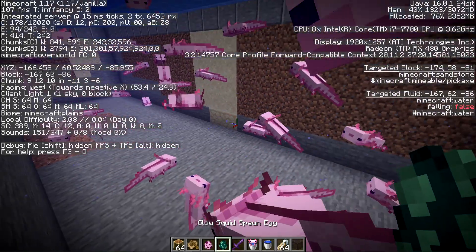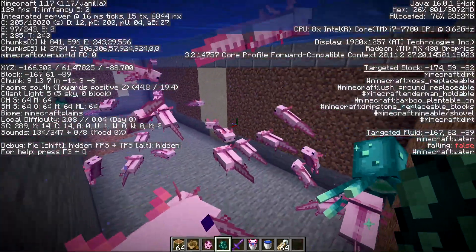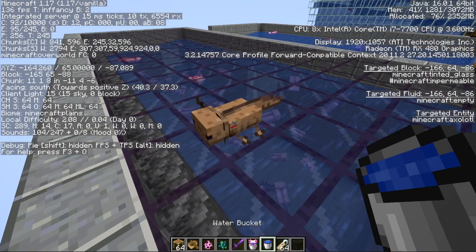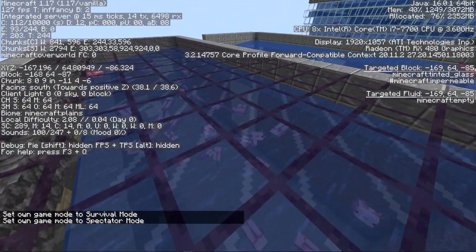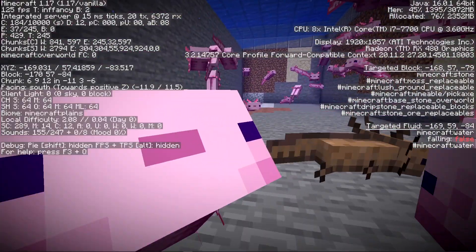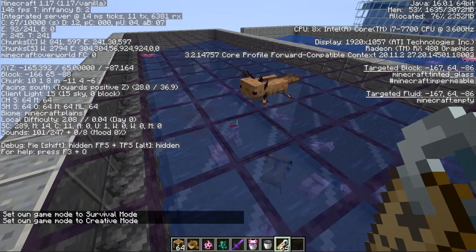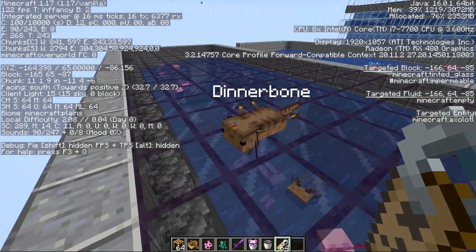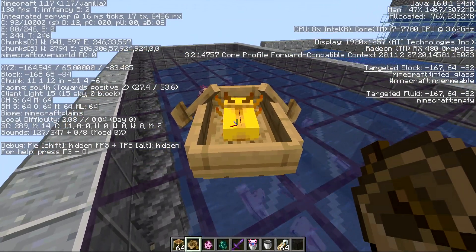If I summon a glow squid you'll see the number beside the U change to one, two, three, and as they die the mob cap frees up again. Axolotls also appear under this U. You can remove them from the mob cap without killing them by picking them up with a water bucket — once placed back down they no longer count because they're tagged as coming from a bucket, kind of like a pet. Name tagging them or having them ride something as a passenger also removes them from the mob cap.